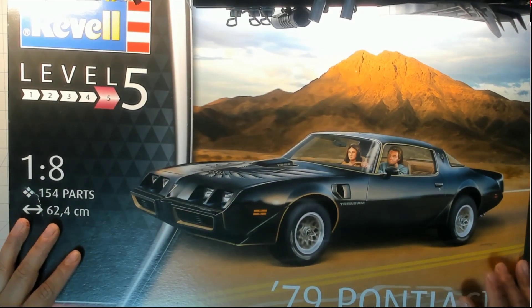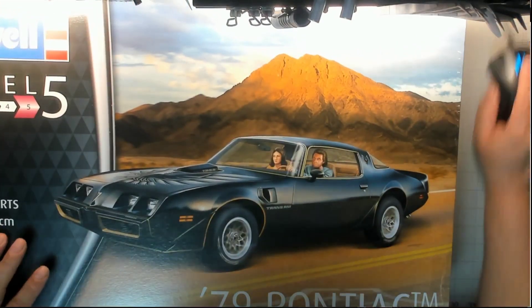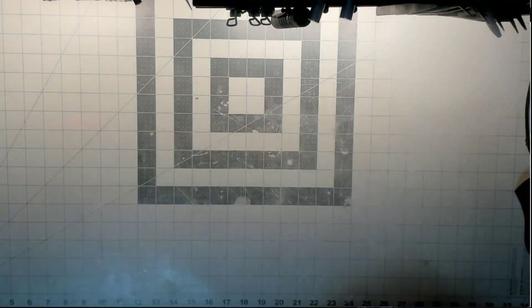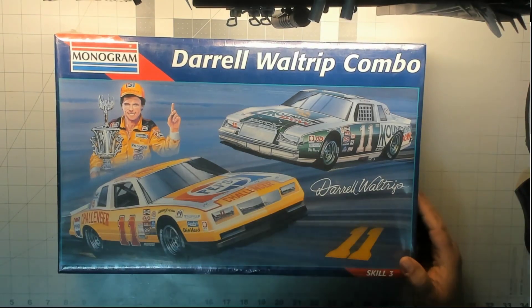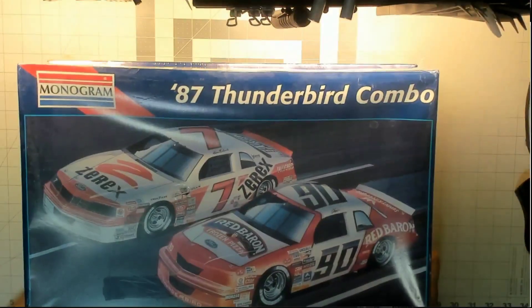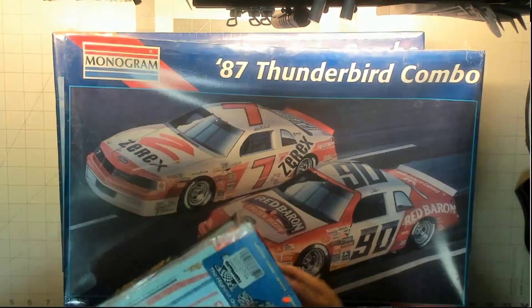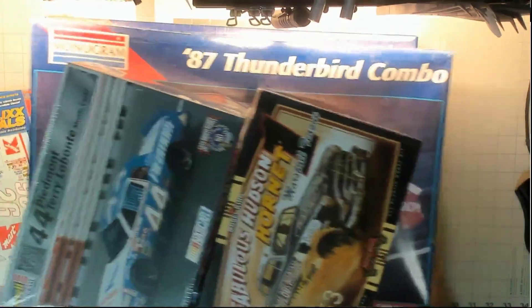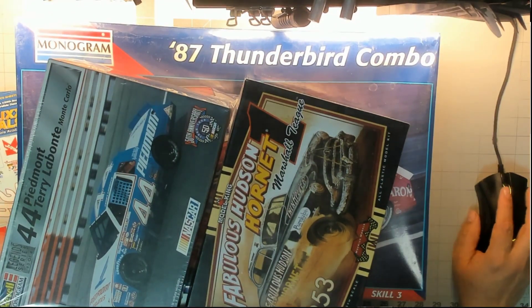Maybe we'll find a way to use it and still do an aftermarket engine. Anyway, I missed something — I forgot one other thing I picked up, which in the whole NASCAR group build thing is this two-in-one kit and this one. So I'm not sure which of these I'm gonna use — whether it's one of these, or the Hudson, or the Monte Carlo — but it's gonna be fun whatever it is. Keep an eye out for those, and I will probably post the NASCAR group build entry video here on my channel shortly after this one.